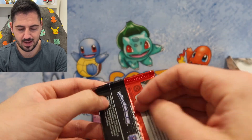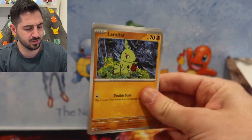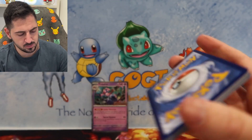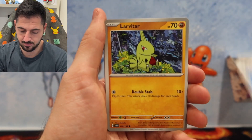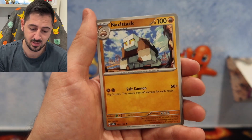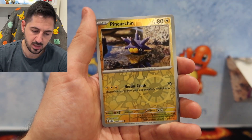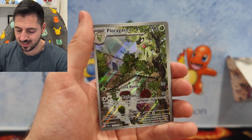Alright, third pack. Can we get some luck? I wonder what the hit rates are for these actual boxes — is it like one hit per box maybe? Let's go: Water Energy, Lavatar, Dino, Sandygast, Tarunchula, Iono — these are good — Knacklestack, Corvusquire, Pincurchin. Boom!